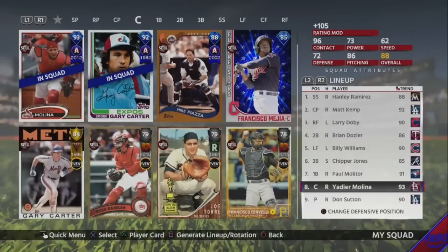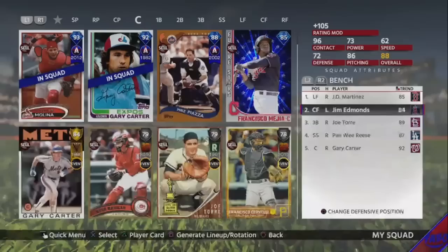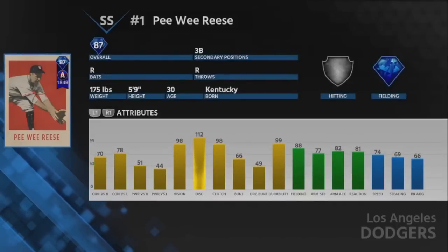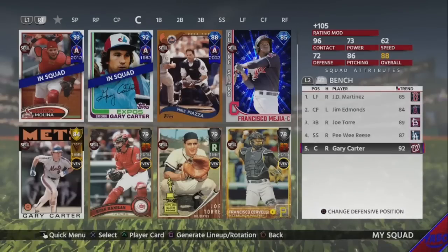That's what I have for the lineup and the bench. JD Martinez is one of the best hitters in the game, great guy for a pinch hit, same with Jim Edmonds. Joe Torre I like because he can play third, first, and catcher — not a great card but he's good to put in. Pee Wee Reese for a little bit of speed, can also play short if I need a backup shortstop. And right now I have Gary Carter on the bench, but I may sub him out because I have Joe Torre and put in a speedster.